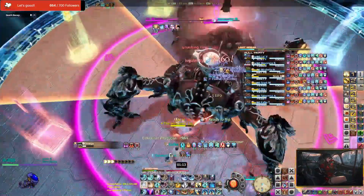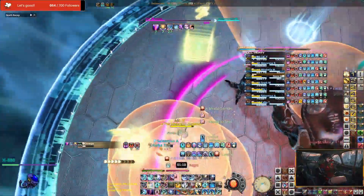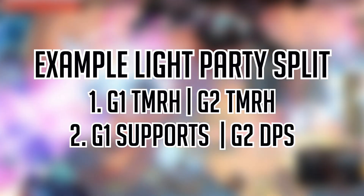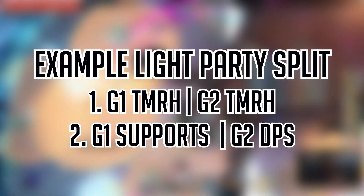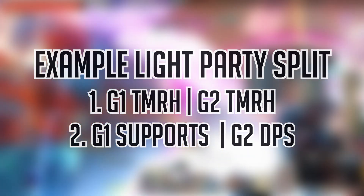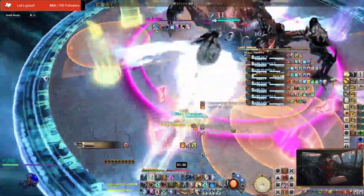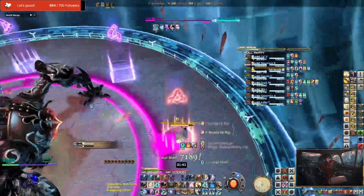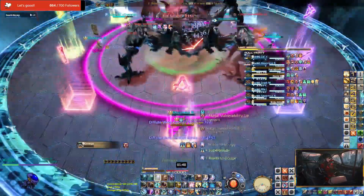Everybody's favorite spinny helicopter phase called Pentacrator. This mechanic can be resolved in two ways: you can either split your group into two light parties again with one party each having tanks, healer, and DPS, or the other version — which was what my group chose to do — is one light party with supports and the other light party with DPS. Both ways work really well, just do what your group prefers. In my case, it was easier for us to split the party list into supports versus DPS, which made it really simple for our flexors to look out when they should actually flex for each of their light parties.